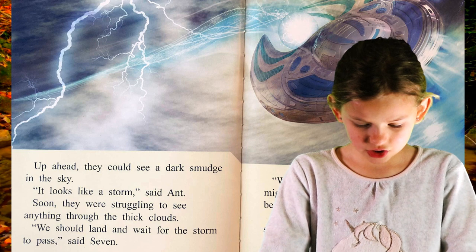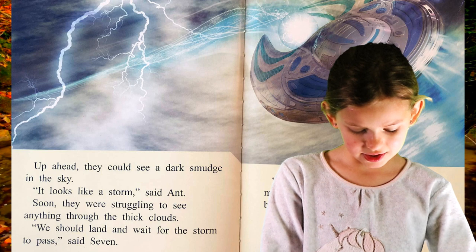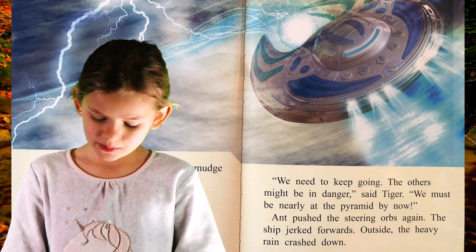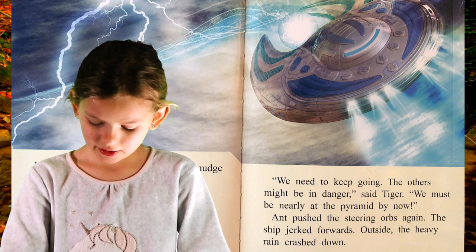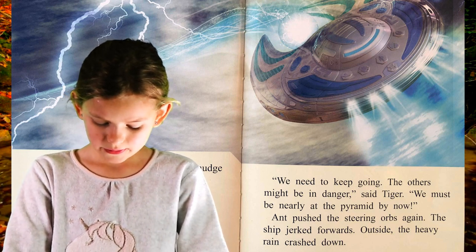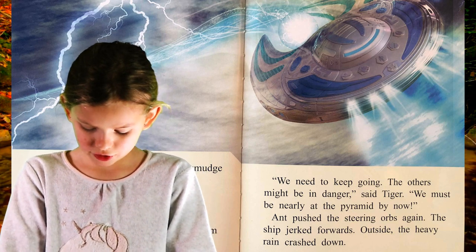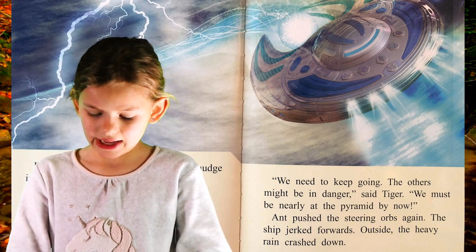It looks like a storm, said Ant. Soon they were struggling to see anything through the thick clouds. We should land and wait for the storm to pass, said Seven. We need to keep going — the others must be in danger, said Tiger. We might be nearly at the pyramid now. Ant pushed the steering orbs again. The ship jerked forward. Outside the heavy rain crashed down.